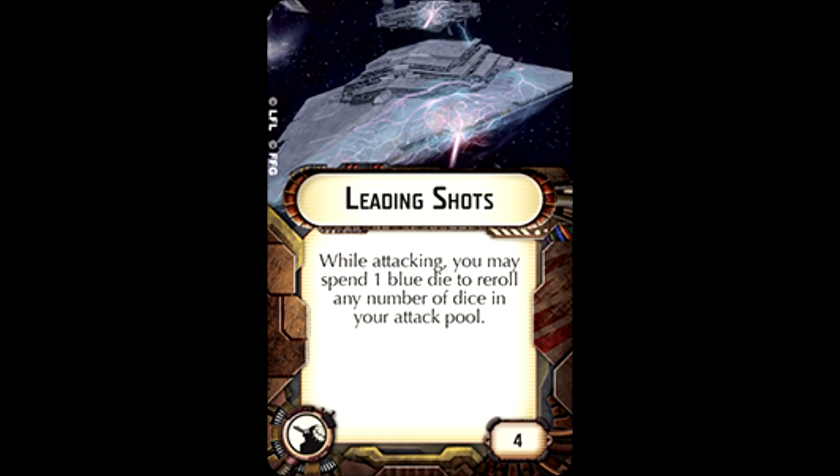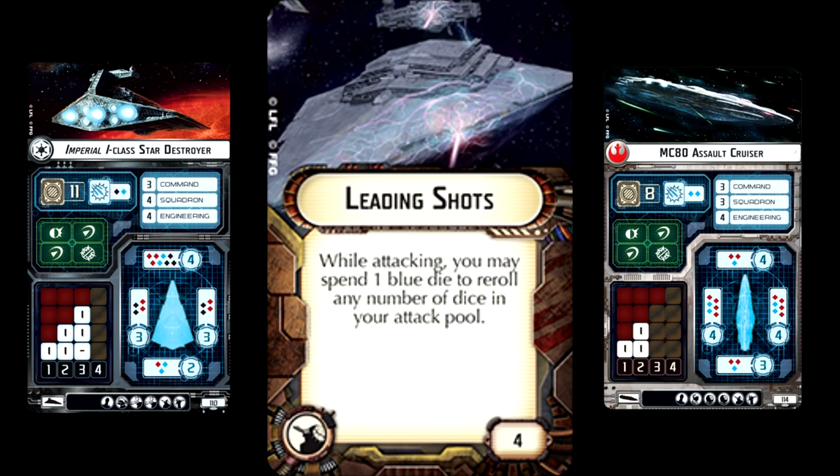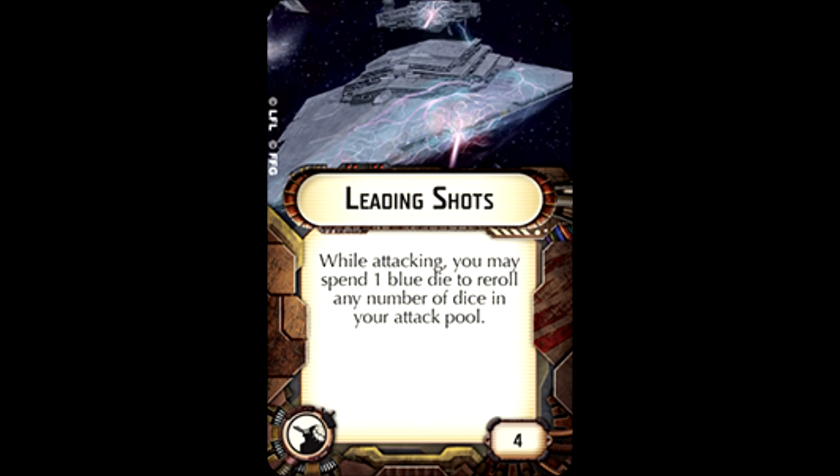Number one is Leading Shots. This is a great card, particularly for MC-80s and ISDs that can spare giving up an extra dice. It really helps with bad rolls and allows you to keep the dice results you like, unlike some other abilities. It's less useful if you already have an admiral who allows dice modification, so I wouldn't combine those, but for the most part I find this is the most useful ion cannon upgrade. That is the end of the turbolaser and ion cannon upgrade section — do you disagree with my rankings or have a pairing I forgot about? Please let me know in the comments and continue listening to the rest of the series.